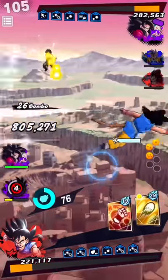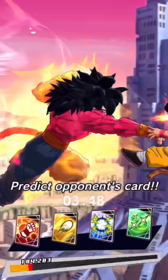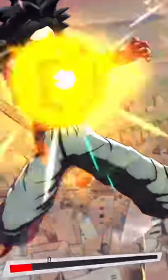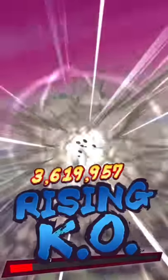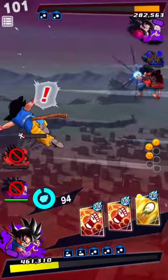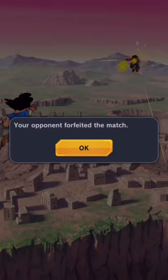We gotta slow it down, I don't even have any cards. We can get him — we're almost dead anyway. I'm just gonna go strike, I'm not gonna try to guess it. We pick green. All I need to do is get him to vanish, so let's go for a tackle. Little Extreme GT Goku for the win — he forfeited! Let's go!